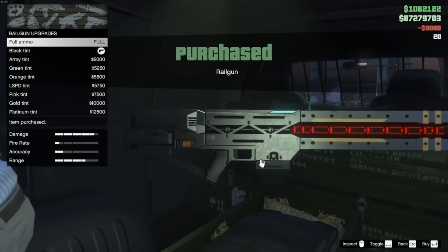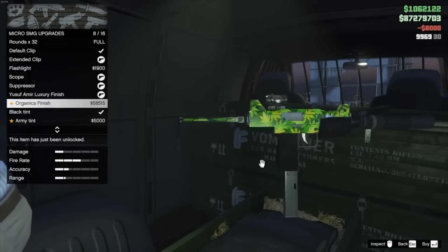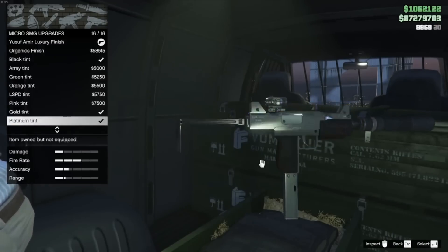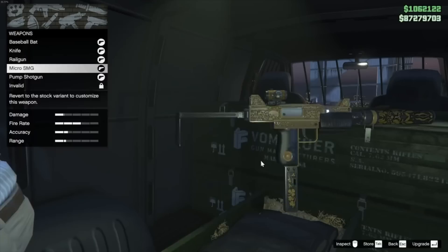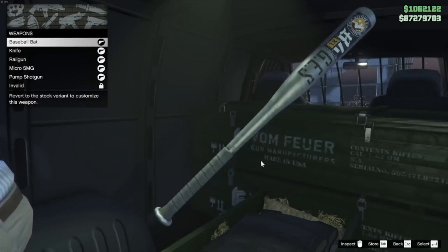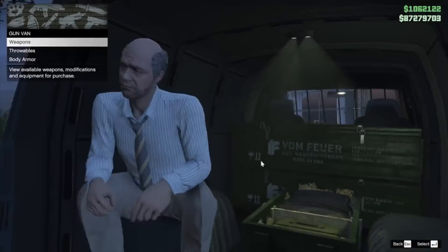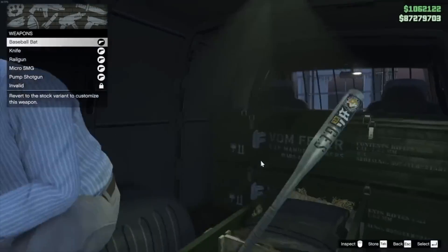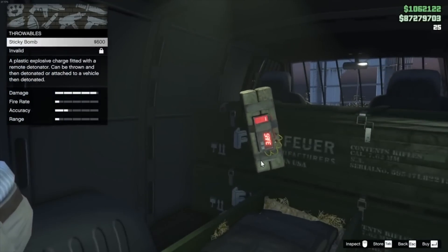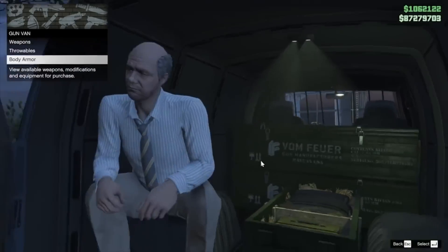Getting it for free and getting it early is a whole lot better. Rockstar did make some changes to the Railgun — it's not exactly the same as the one that you get in single player, and that's something we'll talk about as the video goes on. So now on to getting it early and for free. The only thing you're going to have to do is go down in the description of this video and find a job that has been created.